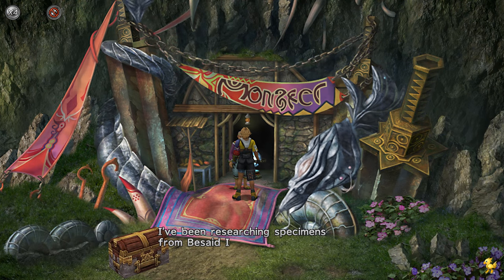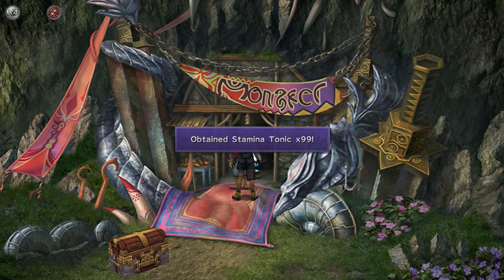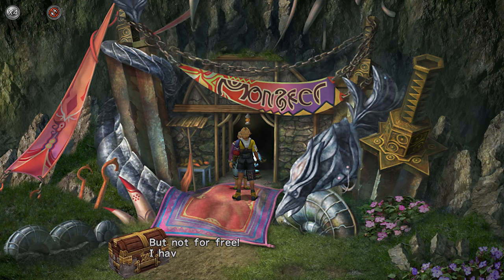When you talk to him he says: 'I've been researching specimens from Besaid Island. You brought me and created one nasty beast.' You obtain 99 Staminatonics. You don't even have to challenge him unless you want to — you can challenge him later.